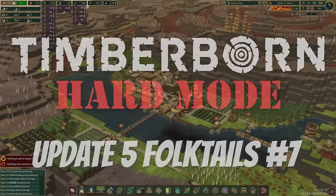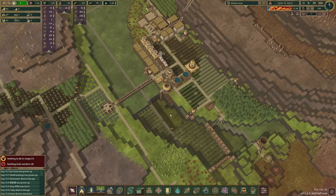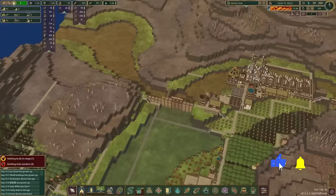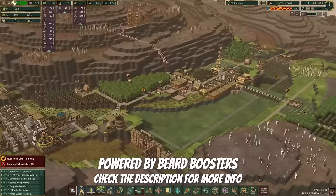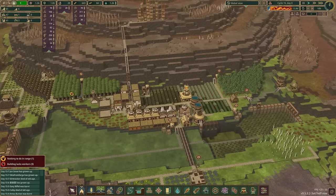Hello and welcome to Episode 7 of our Timberborn Update 5 Hard Mode Playthrough with Bulk Tales Faction, here in Cycle 15 Day 8. We're at the beginning of a Bad Tide Cycle. Last time, we prepared for the Bad Tide Cycle by blasting out a little bit of area down here for our large water pumps to pump out of. We've got some diversion going and we've expanded our industrial area.